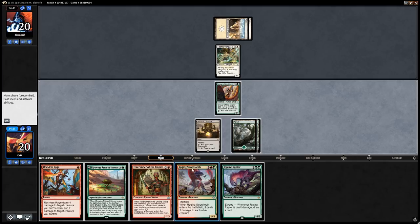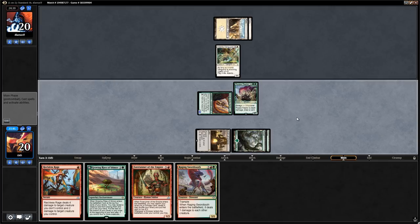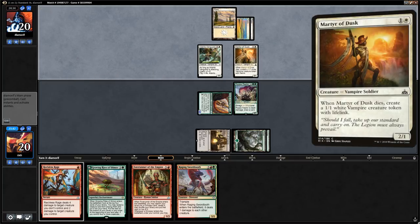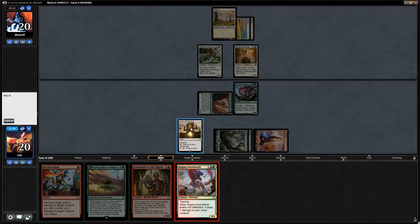We could also play out Forerunner of the Empire — next turn play Ripjaw Raptor, ping for one, the Drover becomes a 3/3, and they're forced to pay life for the Adanto Vanguard. But I think I'm good with just playing Ripjaw Raptor here since it can block the Vanguard right away. Opponent plays Mother of Runes, so it looks like a vampire deck, maybe mono-white. We want to try and sweep the board as soon as possible.